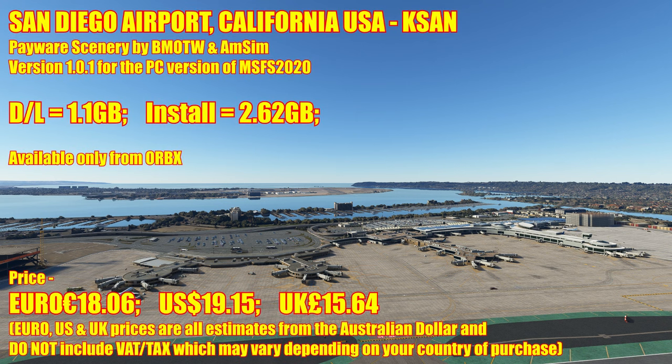So there we are folks — San Diego International Airport in California, Southern USA, Kilo Sierra Alpha November. It's a payware scenery by Beautiful Model of the World and AMSIM collaboration. You're looking at version 1.1 for the PC. Download is 1.1 gigs and it installs at 2.62 gigs. Currently only available from Orbix but no doubt it'll appear on SimMarket at some point. If you install from Orbix using the Orbix central installer and get a problem with the scenery not showing, just refer to my statement at the beginning of the review about the community folder — but I'm pretty sure by the time this video goes out they will have fixed that issue. The price is 18 Euros and 6 cents, or $19.15 US, or £15.64 UK. Remember Euro, US and UK prices are all estimates converted from the Australian dollar and do not include tax or VAT, so you need to add that.